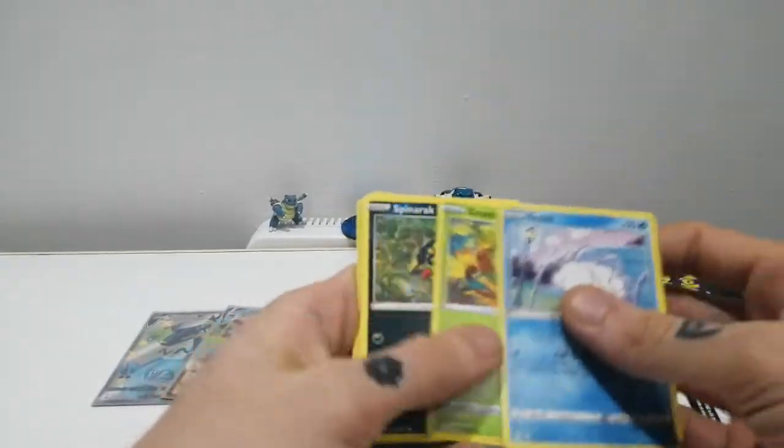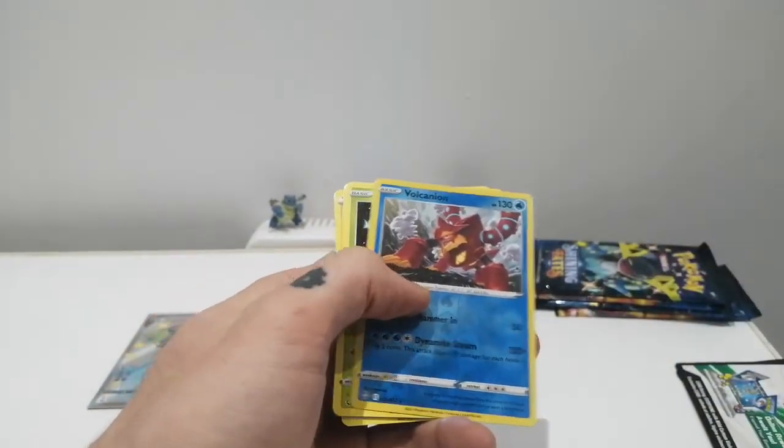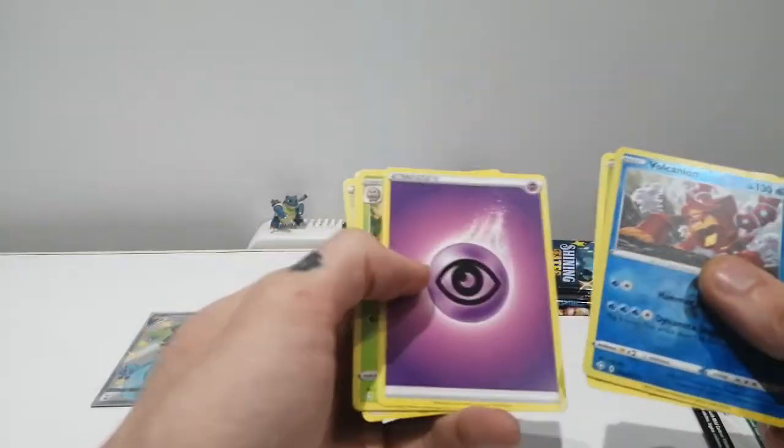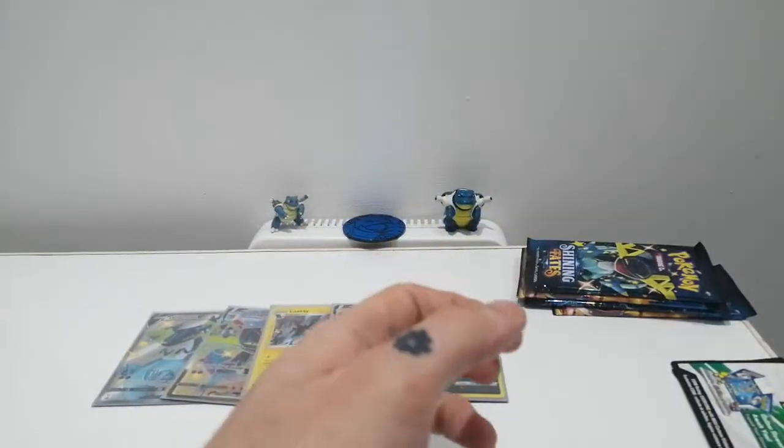Pack four: Snow, Grookey, Spinarak, Shinx, Horsea, a Volcanion Reverse Holo — very nice — and an Estellebee Rare. Also got Psychic Energy, Dire Tricks, Gym Trainer, and Team Yell.